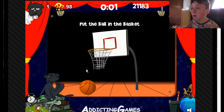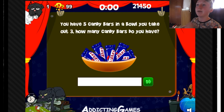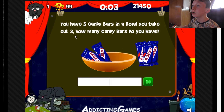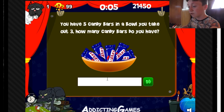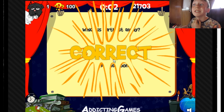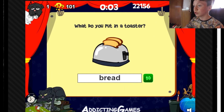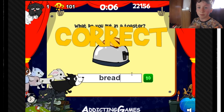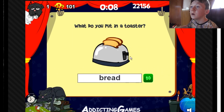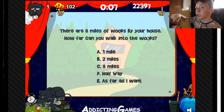How long is this game? Okay, question ninety-nine. You have five candy bars in the bowl and you take three out — how many do you have? Three, you just took them. Which is furthest away? Pluto, because Pluto doesn't exist as a planet anymore. What do you put in a toaster? Bread, not toast. There are eight miles of woods by your house — how far can you walk into the woods? Halfway, because then you're walking out.